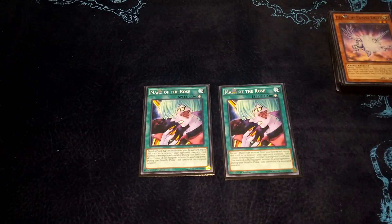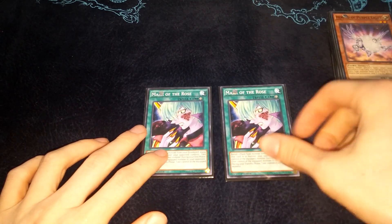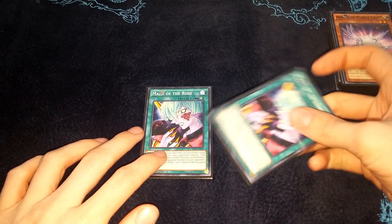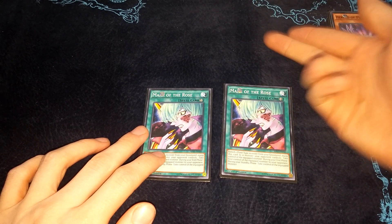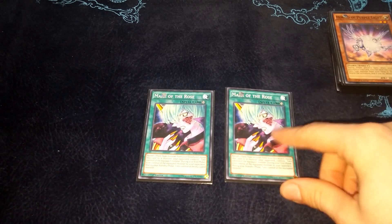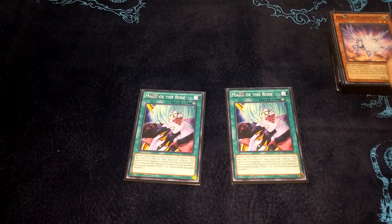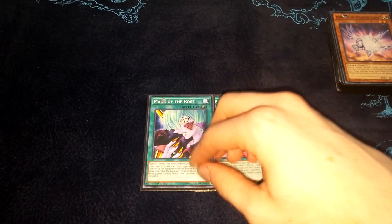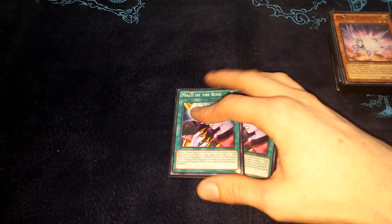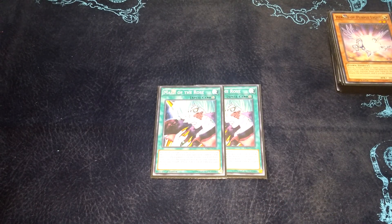I opened a pack with two Mark of the Rose in it in round two. This card is really good - you take a monster and then in the end phase it switches back to your opponent's side of the field, and then in the end phase it switches back to your side of the field. This card is incredible, especially when you're putting on damage. I drafted it out of my first pack, and then the pack went all the way around the room and the second one was still in there - which is crazy because the rest of the pack was awful. So I got both of these out of the same pack.